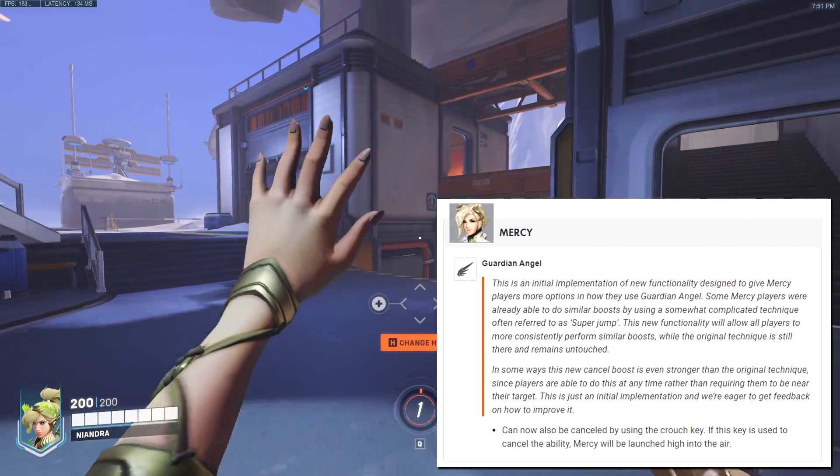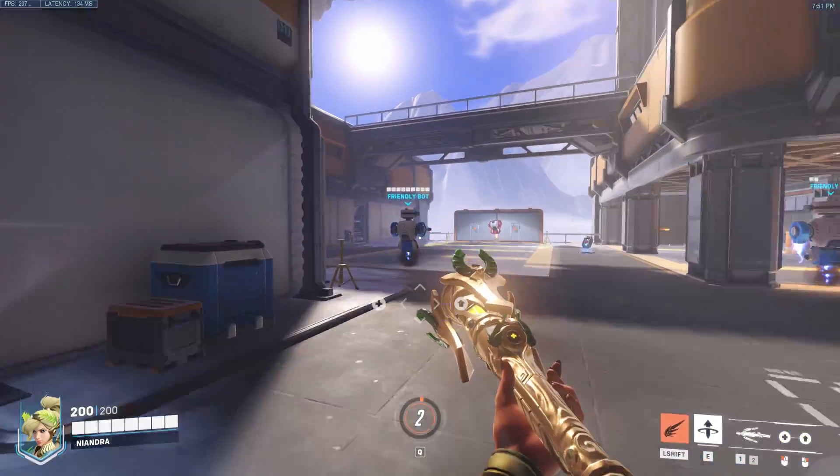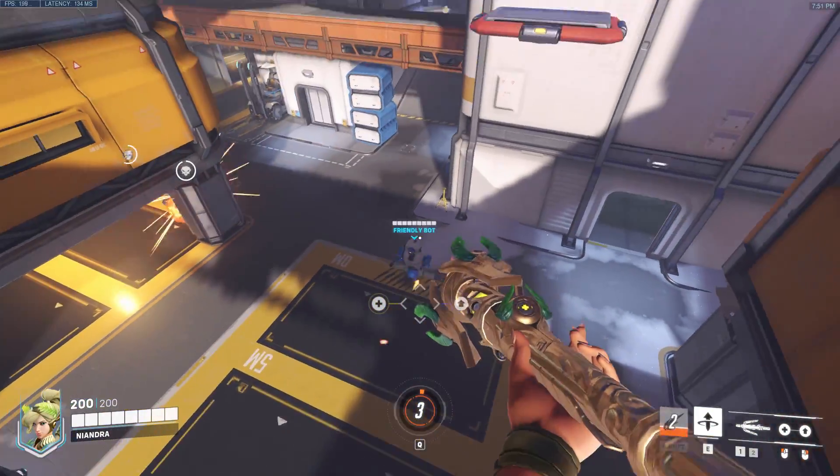The Overwatch 2 beta just got patched and Mercy now officially has super jump. Basically, the way it works is if you press crouch any time during Guardian Angel, you get launched into the air.